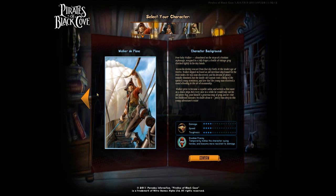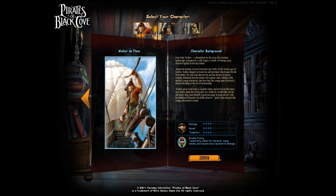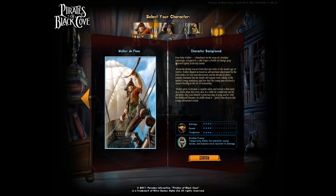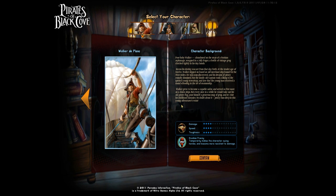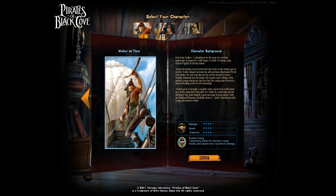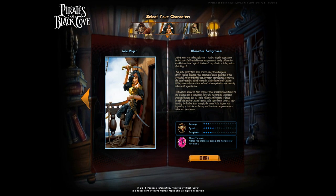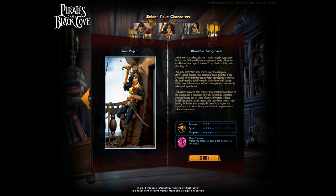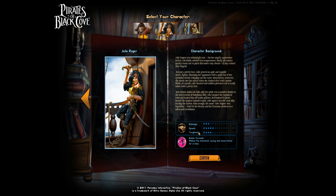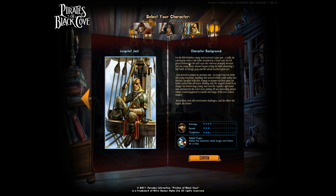So we have three characters to choose from at this point in time. There's Walker de Plank — damage, speed, and toughness are all fairly decent and he does have a bit of a Drunken Frenzy ability. Then we have our female character Jolly Roger — her speed is a little higher, damage is decent, toughness is good, and she has a Blade Tornado.